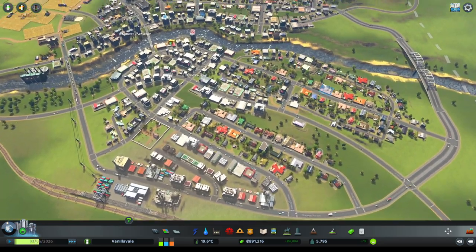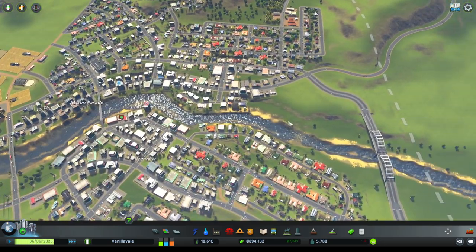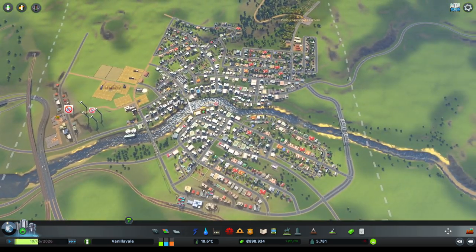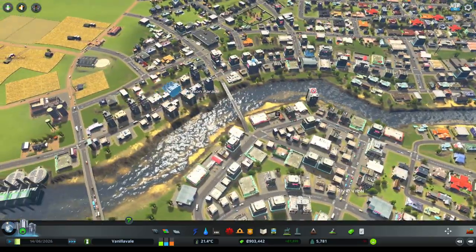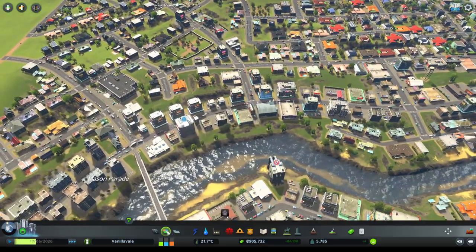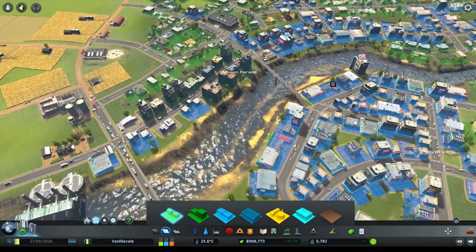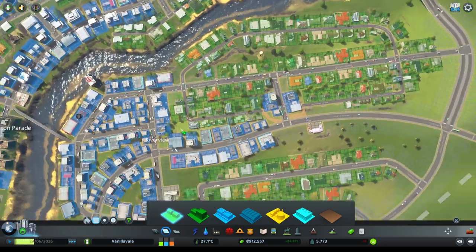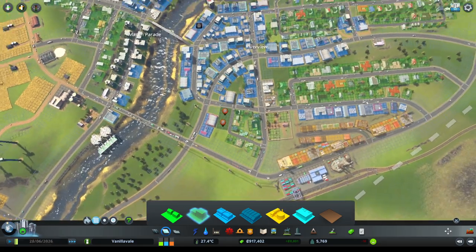We're heading into the last few minutes of the stream. Let's continue meeting the needs and expansion. What are you guys complaining about? Not enough customers - so we need to expand our residential offering. I think we've got a bit of high density popping up on Mason Parade. Let's have a look where we can do maybe a little bit more high density. None of these areas look and feel like they should be proper high density areas just yet.